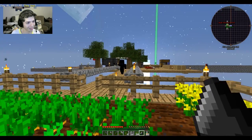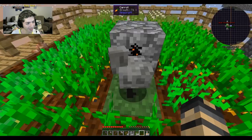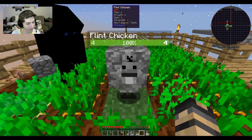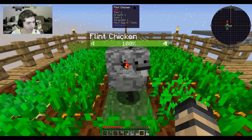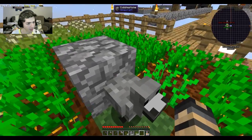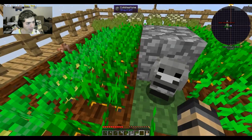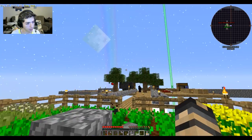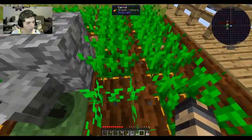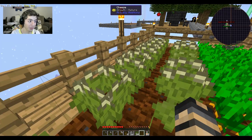Let me show you the farm. We have a chicken — a flint chicken! I think it just spawned. You can also get more types; you remember how in past mod packs they had bees? This time it's chickens! You can get water chickens, lava chickens, even draconium chickens — that's something we really want, it'll give us a huge step forward. We've got lots of carrots, potatoes, and rice growing.